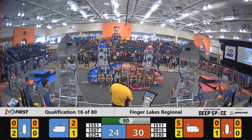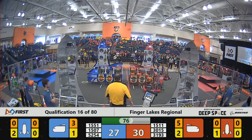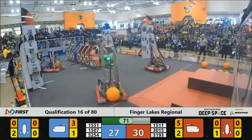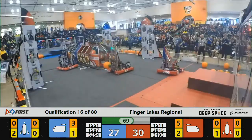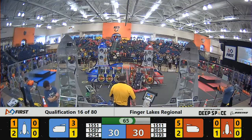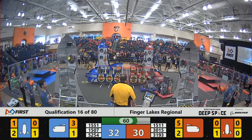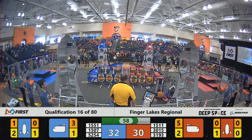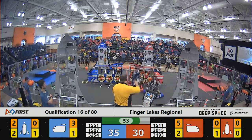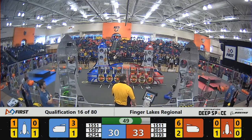A ton of defense happening over here on our cargo ship. 1551 getting in the way of that Red Alliance — the Grapes of Wrath preventing them from scoring. 1507 going to score their cargo onto the rocket. We've got a Red Alliance member scoring some cargo into the cargo ship, and we've got less than just a minute left remaining. 1507 trying to score some cargo but the hatch panel fell out. We'll have to see what the score receiver says about that point.